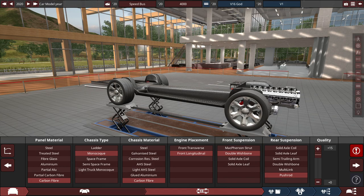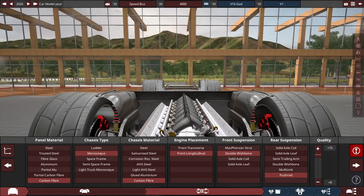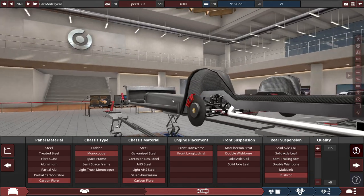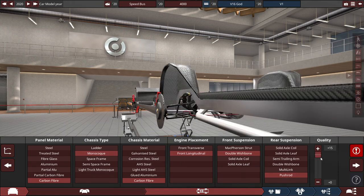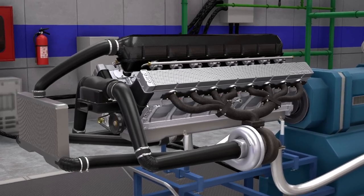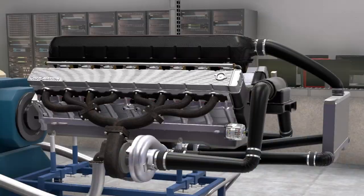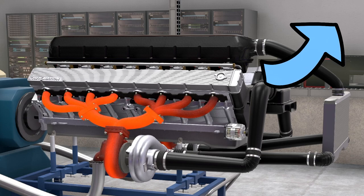With a front longitudinal engine placement, the front suspension uses a double wishbone setup, and the rear suspension uses a pushrod setup with quality at pretty much everything at plus 15. For the engine, it uses my rendition of the most powerful V-16 in the game as of right now. Instead of going over the specs again, I'll put the video of how I made it this powerful in the card system on the top right of the screen if you want to learn more about this engine.